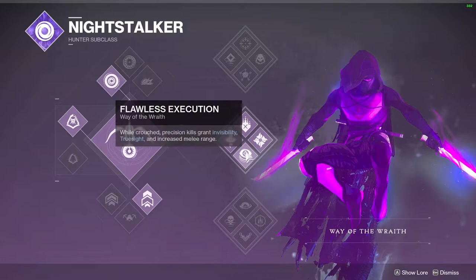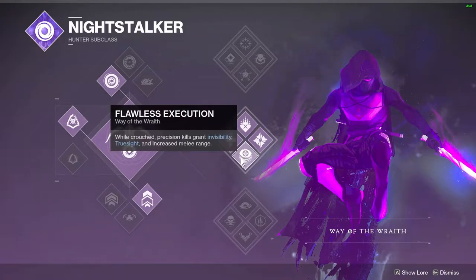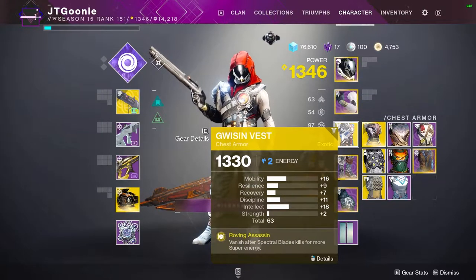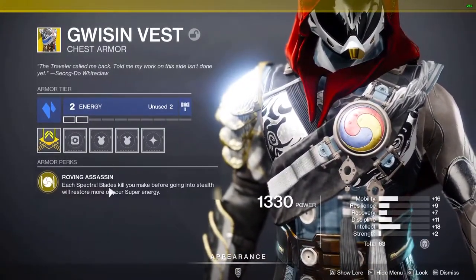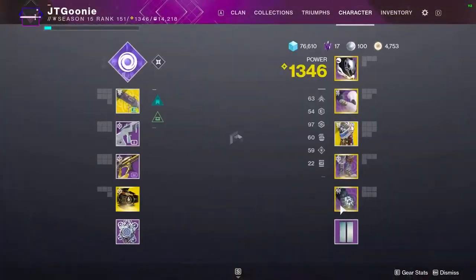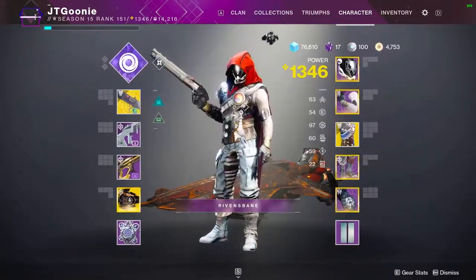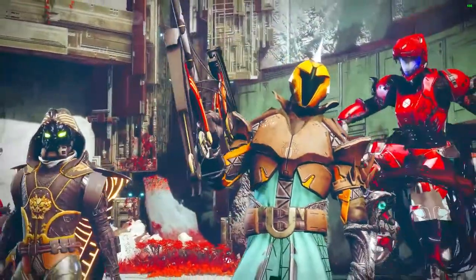I'm running Night Stalker. We're going with Spectral Blades because precision kills grant invisibility, true sight, and increase melee range — so if I don't manage to one-shot somebody with the Chaperone, I can lead in with that melee damage buff. Each Spectral Blades kill before going into stealth will restore more super energy, which is beautiful. It's one of my favorite looking exotics in the game. Loadout is Chaperone, Darkest Before, Reed's Regret — let's hop into some PvP and see if I can get at least one kill.